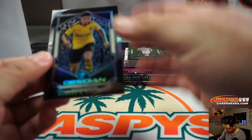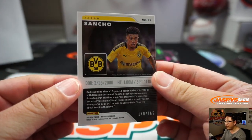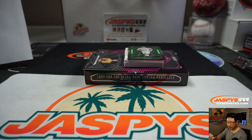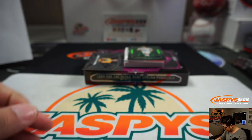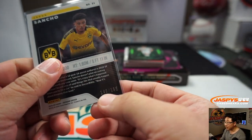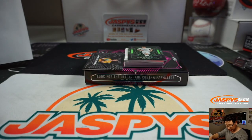Let's grab a couple base cards here. We've got Jadon Sancho, 140 out of 165, for Borussia Dortmund. That will go to zero — so for number blocks, we always go by the number directly to the left of the slash. Charles with zero.